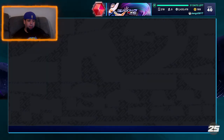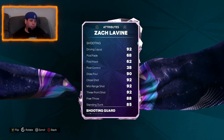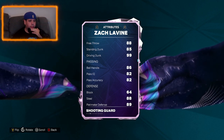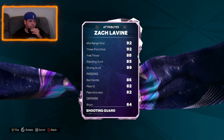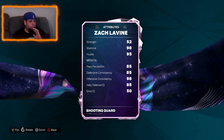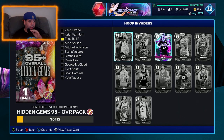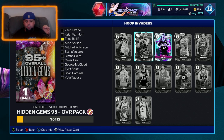As long as Zach Levine doesn't go for like 2 million or 1.5 million — and looking at the stats, I don't think he's going to sell as crazy as the Paul Georges, LeBrons and Giannis cards like that. A 92 three ball isn't super crazy. It's really good, but not super crazy. Awesome dunking obviously, good steal, good perimeter defense, really good speed, decent speed with ball. Pretty good. I don't think it's going to be super expensive — I could be wrong. People would be really hoarding these pink diamond cards, especially where there's only one pink diamond in the set and all the other cards are going to be cheap.